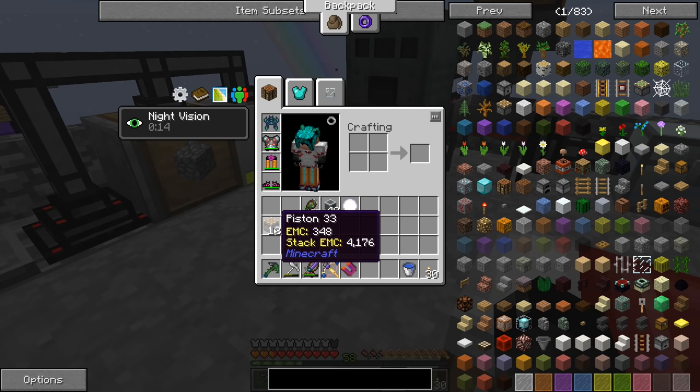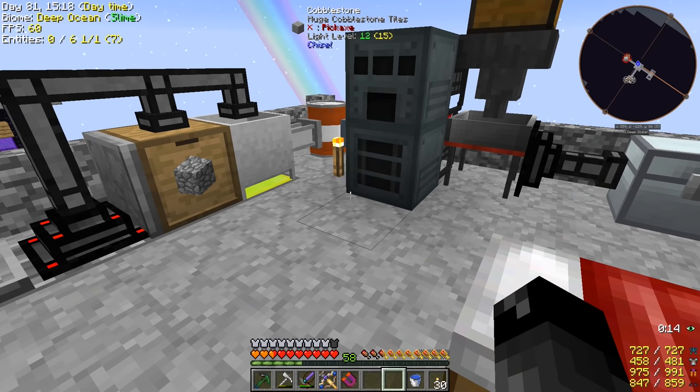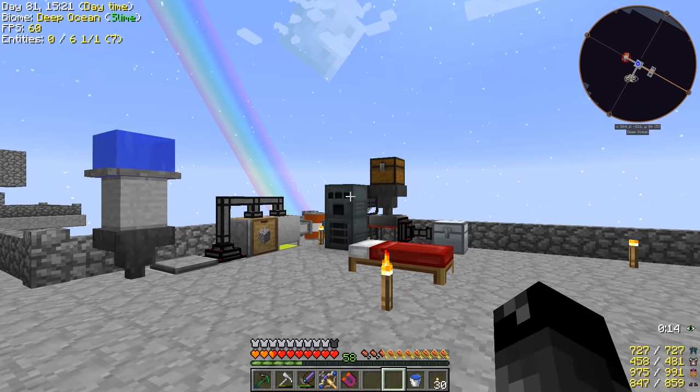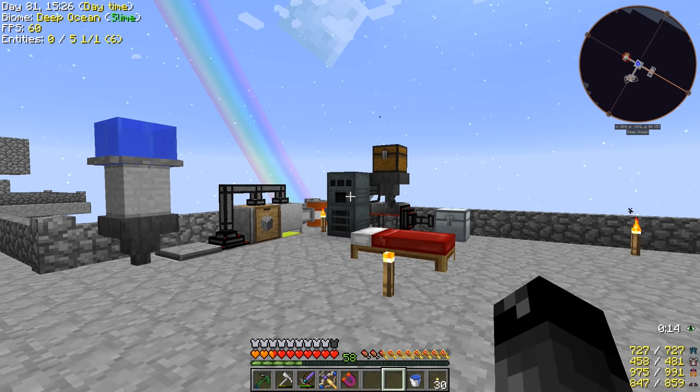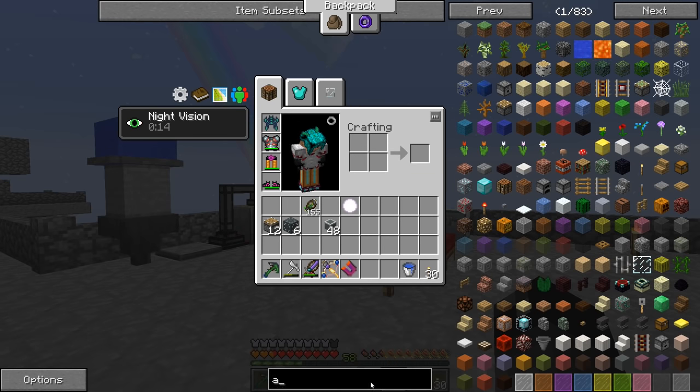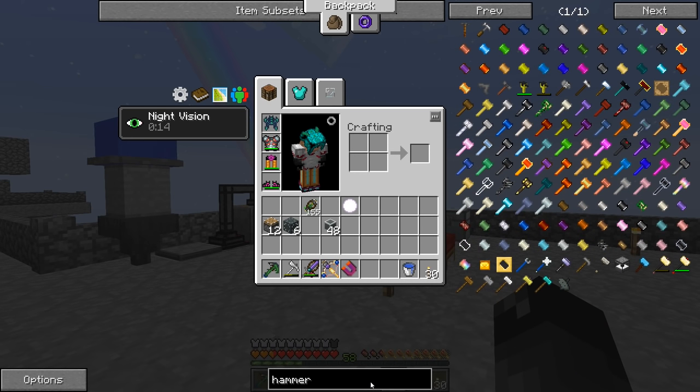So we have six machine chassis and 12 pistons, and I've made some pressurized fluid conduit and all this kind of stuff — but unfortunately, this route is not going to work. So we need to make ourselves auto hammers. I don't remember what the name of the item is, it's called an automatic hammerer.